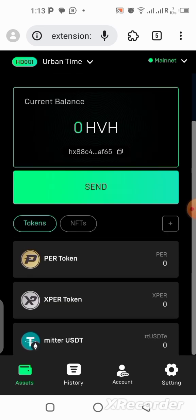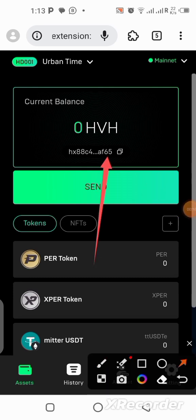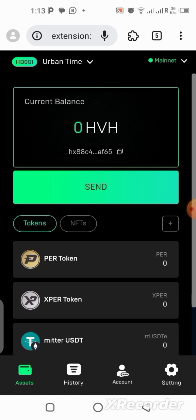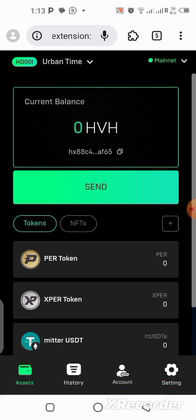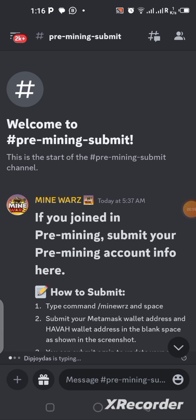All we need now is to copy the wallet address shown here. Click on it and copy the wallet address. You'll be going to the Discord server to submit this wallet address. Copy it. Once you've copied this wallet address, go to the Discord server — that is where you are going to be submitting it. I hope you already have MetaMask wallet installed on your phone too.